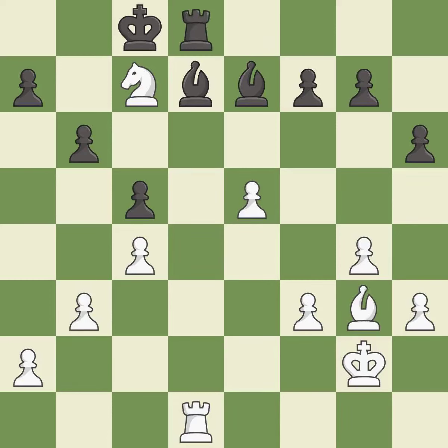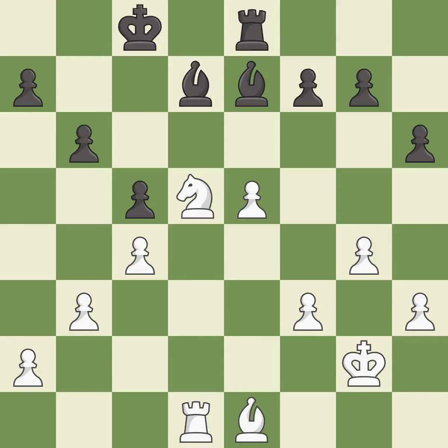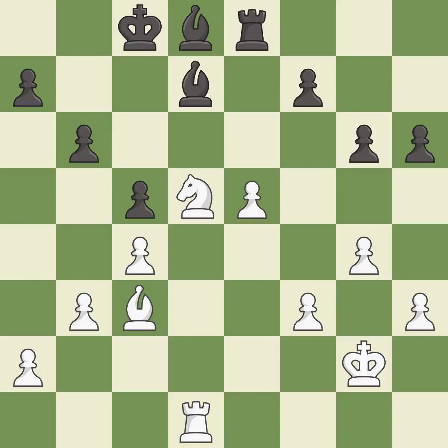This moves the rook to safety. The knight now occupies an outpost — a secure square in the opponent's territory. This defends a bishop that was under attack and had no defenders, though there was something much better — it is an inaccuracy. This exposes an attack, threatening a pawn. This defends the attacked pawn. This is a fair move.